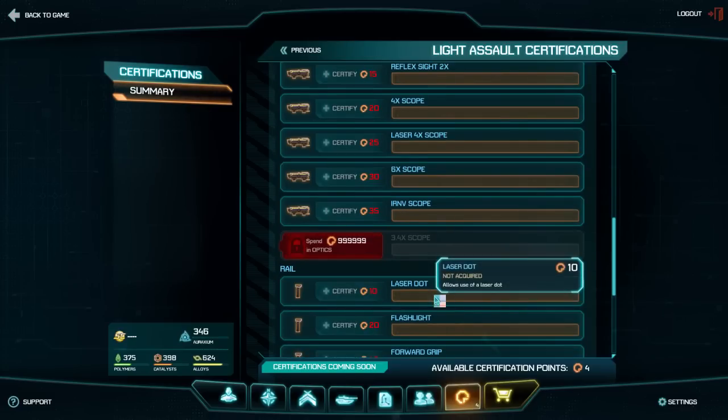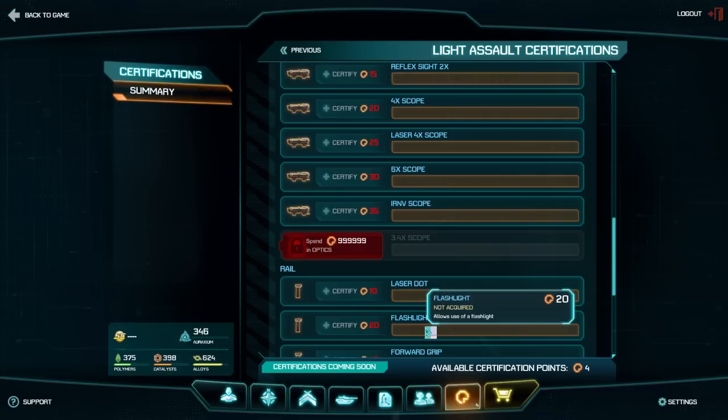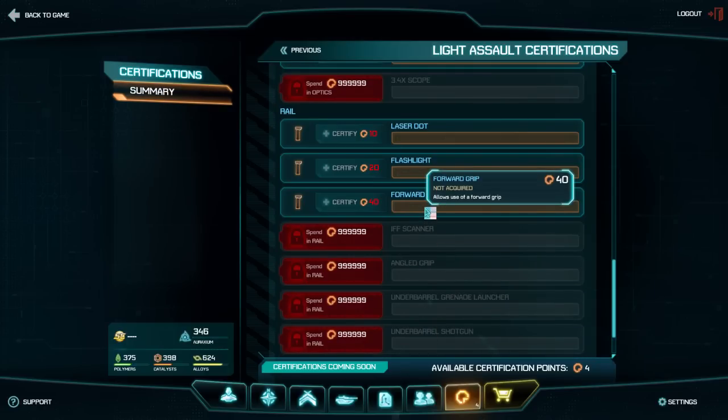After the scopes, you have the laser dot, which increases your hip fire accuracy at a cost of 10 cert points. The flashlight attaches to your gun, allowing you to see better in low light for 20 cert points. And finally, the forward grip costs 40 cert points.